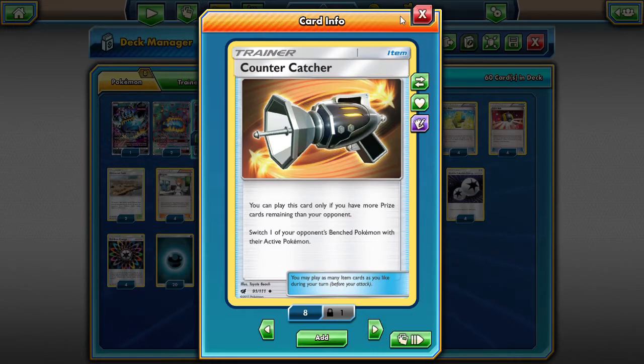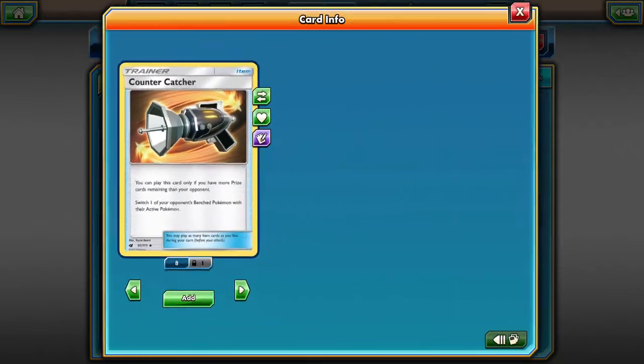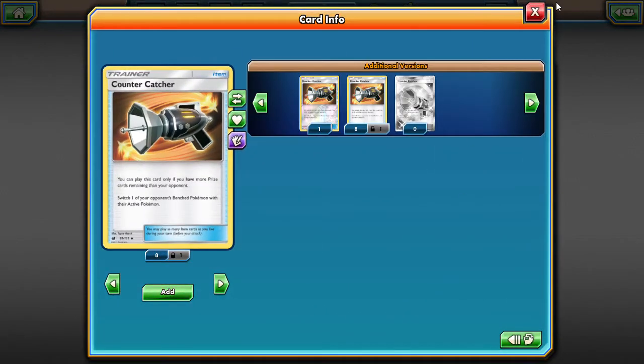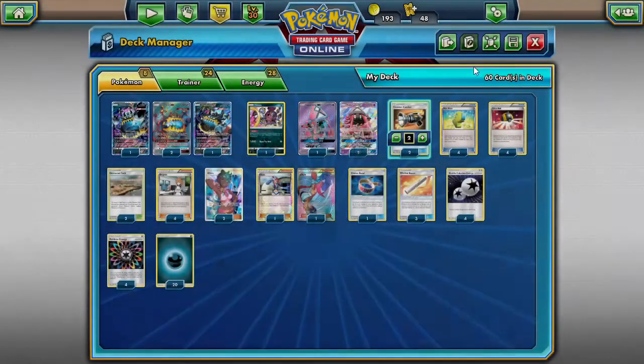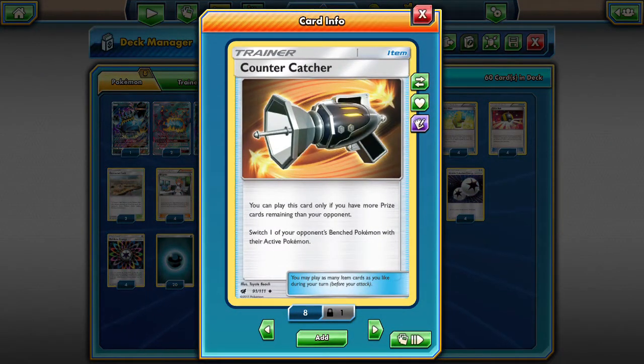We play two Counter Catchers. Counter Catcher is here because we have no way to actually pick out what we're trying to take down, and odds are we're usually down in prizes. So that allows us to pick things off that we have either already damaged or are weaker and we can take out in one hit. Counter Catcher is great for that — taking those Leles off the bench and knocking them out.